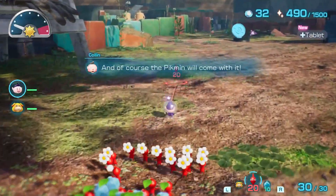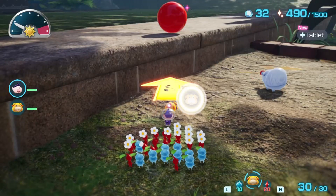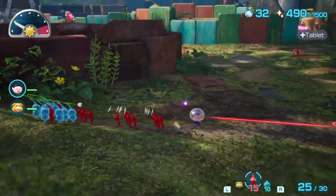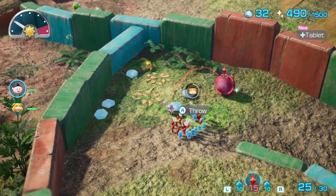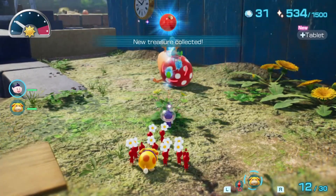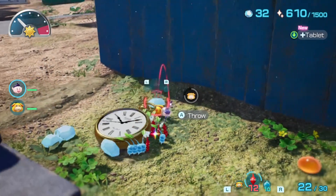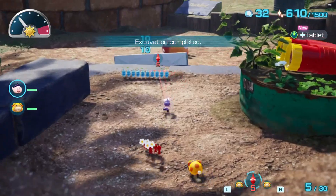Kill the fiery blowhog and set your base here. Turn around and kill these dwarf Bulborbs. Take a right and you can knock down this red ball with Ochi — just put 5 red Pikmin on it so you don't have to kill the fiery blowhog. Now turn back around and go through this way. Make sure to smash these pots to get this fruit back and then lower this metal thing. Kill this Bulborb, remove this plant, and then break down this wall.